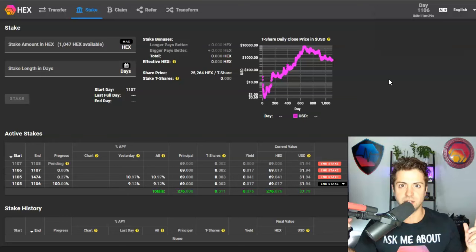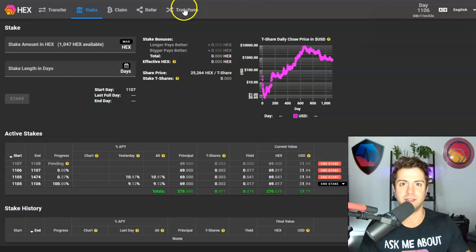Let's get into staking. A lot of people ask where to go to stake Hex. Well, there are a lot of different options. The really cool thing about Hex is that it's decentralized, which means although there's only one underlying smart contract, there are a lot of different front ends or UIs — user interfaces — that you can use to stake Hex. Basically, there are different websites for redundancy and security.